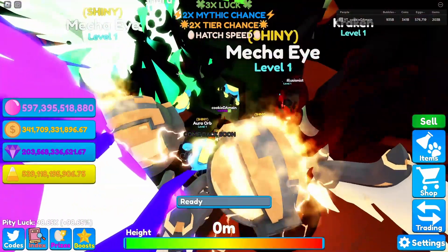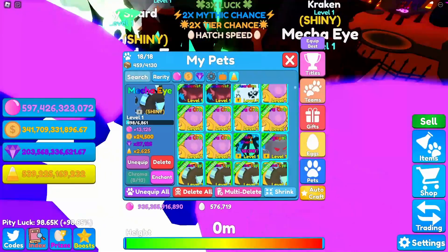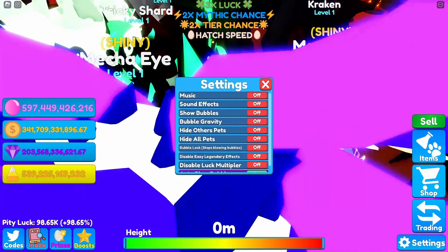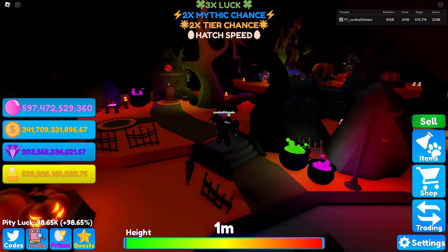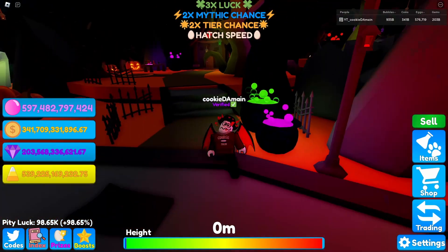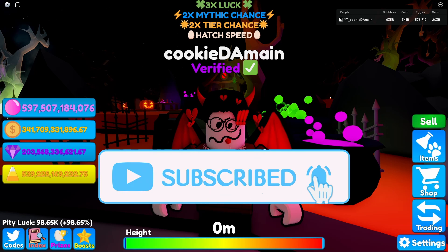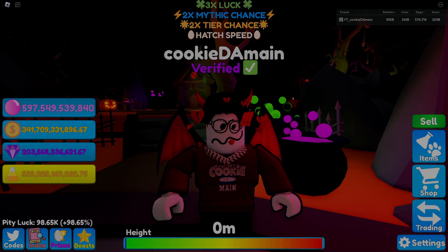Before we were getting around 50-something, and now we get 100 million per house — that is insane! Let's update the team and hide the pets since it gets pretty cluttered. That's pretty much it — that's everything I hatched over 24 hours on the Tricky Egg. If you enjoyed the video, leave a like, subscribe, and I'll see you in the next one. Peace!